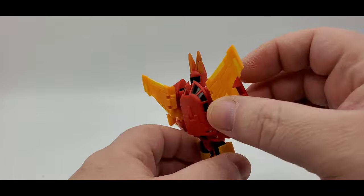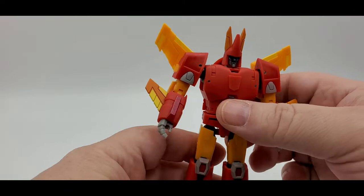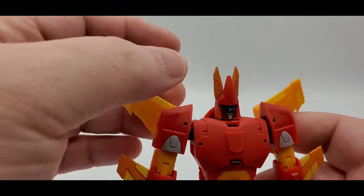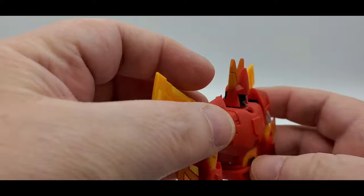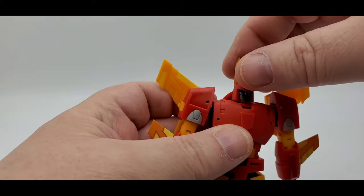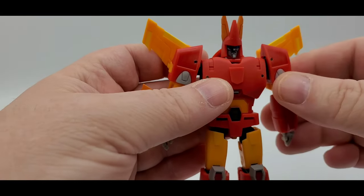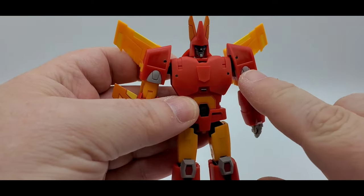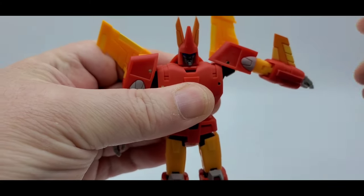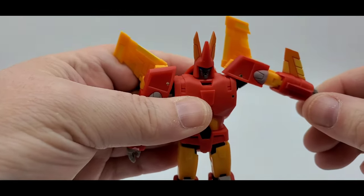Now this is one of the early molds from Magic Square, so he's got that gummy soft plastic that a lot of people didn't like — he has that. Head sculpt looks really good. Nice painted yellow here, painted orange, the face is silver. Got that light piping. The head can only go side to side — no looking up or down. The arms have some gray paint. You can see the yellow throughout, looks good. You can raise the arm to almost 90 degrees — not quite a full 90.